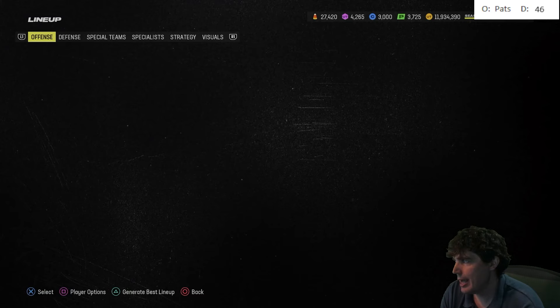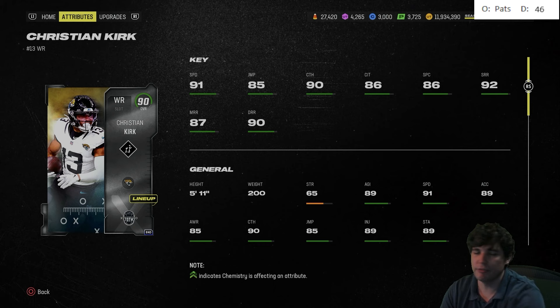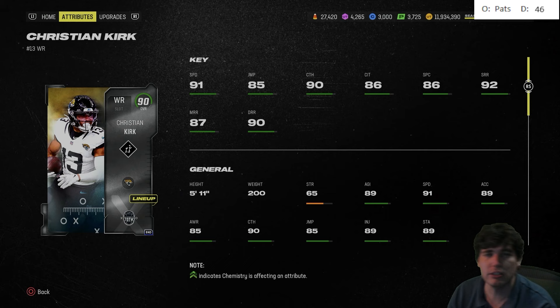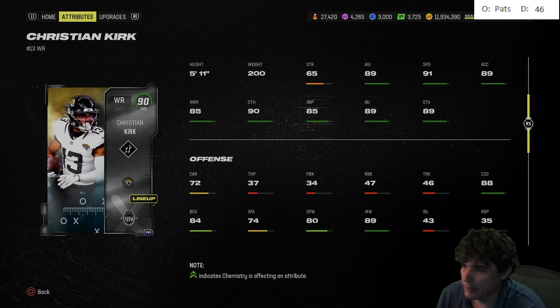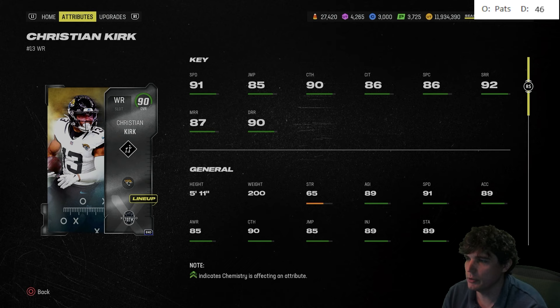Christian Kirk — I don't feel like he's the best receiver in the game. I recognize 91 speed is awesome, but 5'11" is less than awesome. I prefer my guys tall because sometimes you need to cut in front of man coverage, box them out, and catch the ball, which Kirk doesn't do that great. He's very similar to Odell Beckham. I didn't really love Odell, so I don't love this card. But I still think he's going to get separation and play very well for you guys.